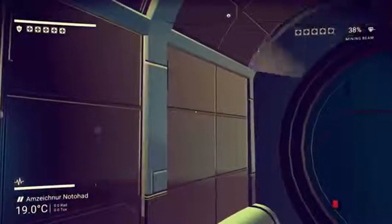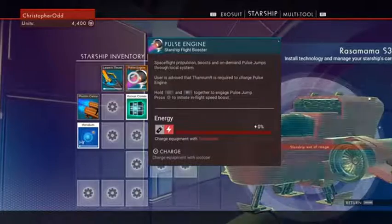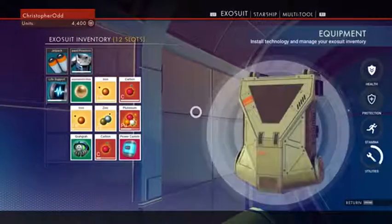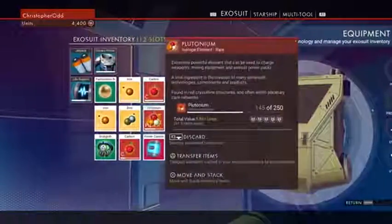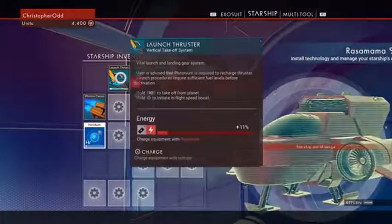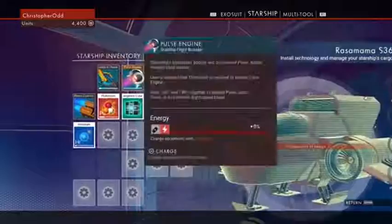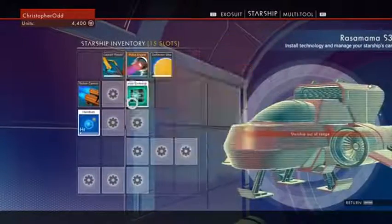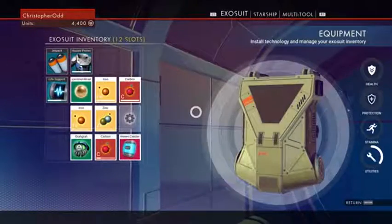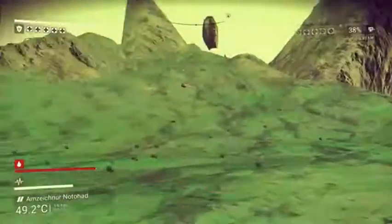Now we need heridium for that. We need plutonium for this. We have heridium here — let's transfer this. And let's load up the thruster. And then thamium — that's something I don't really have. So we'll keep an eye out for that on the way back.